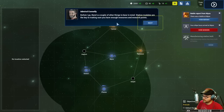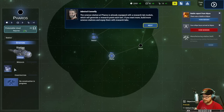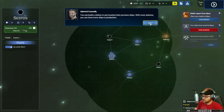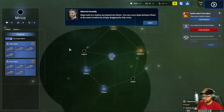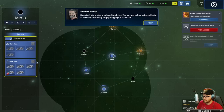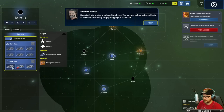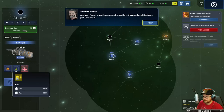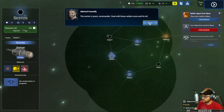Station modules are the key - the research lab module at Pharos generates a research point each turn. If you want more, build more stations and equip them with research labs. The manufacturing station at Sestos has an industrial module slot - a refinery module can be added there. You can build a station in any location where you have ships. Ships built at a station are placed into fleets - you can move ships between fleets at the same location by dragging ship icons.